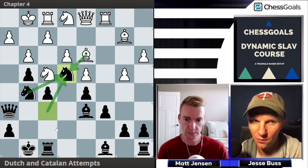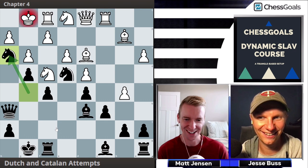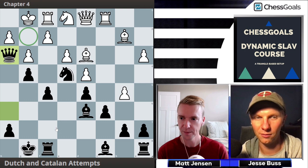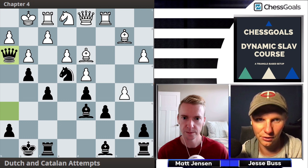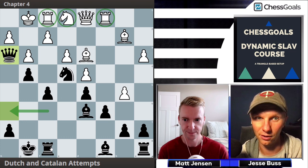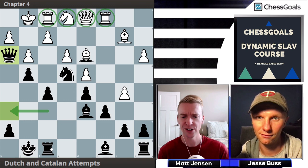Black plays Nh3, White takes, and Black recaptures with the queen — nearly checkmating, with all pieces pointing at the king. There are sacrifice ideas coming, a rook lift to the h-file, and White is completely tied up with pieces stuck on the back rank. After White's slow queenside pawn pushes, the engine now shows a Black advantage. This is a line where you might get quick wins — 20 moves in and your opponent resigns because they're getting checkmated.